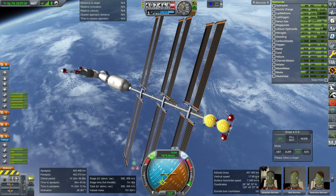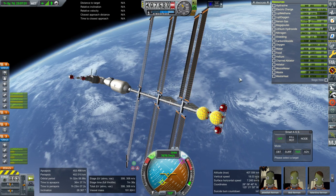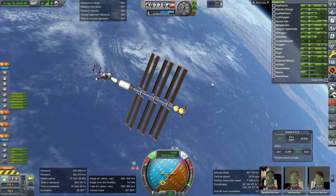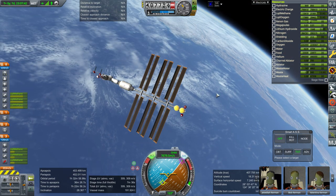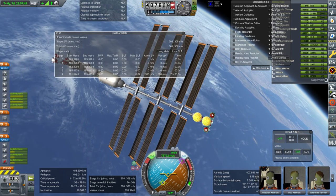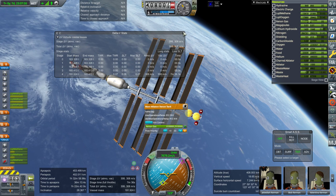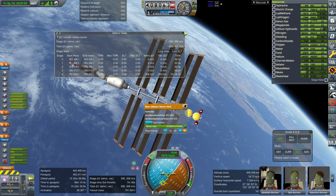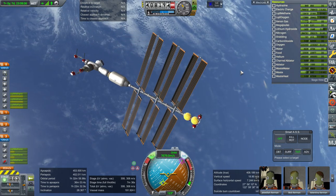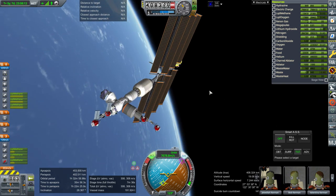We've got about 36 tons of xenon gas in each of these tanks. Right now we're talking about a dry mass overall of about 118 to 119 tons. And then there's the methane and oxygen on top of that. It's counting the xenon as dry mass because we don't have ion engines to burn it with. We're actually carrying 26 tons of methane and oxygen right now. So counting that out, maybe about 85 tons dry mass without any of the fuel.